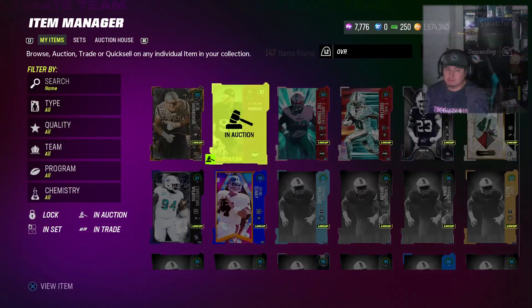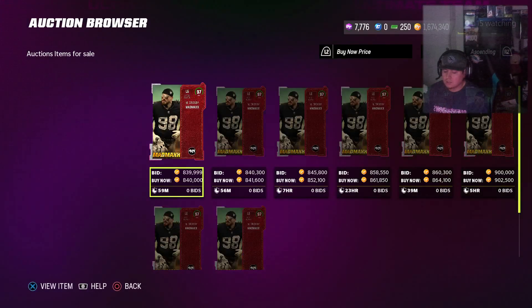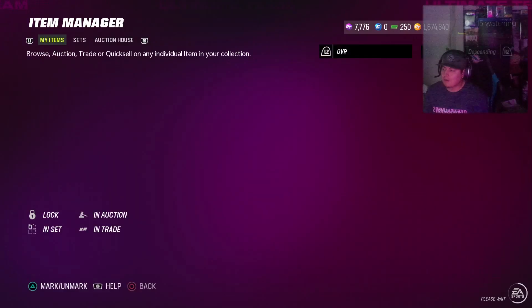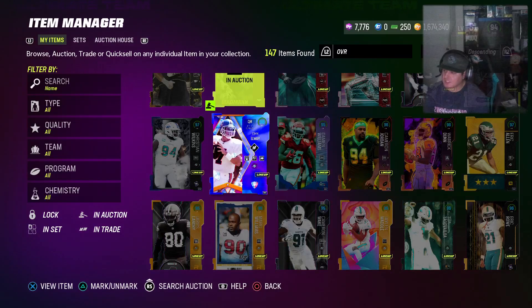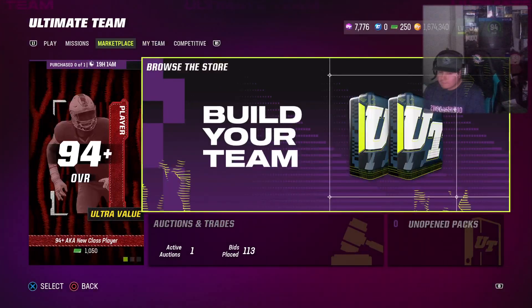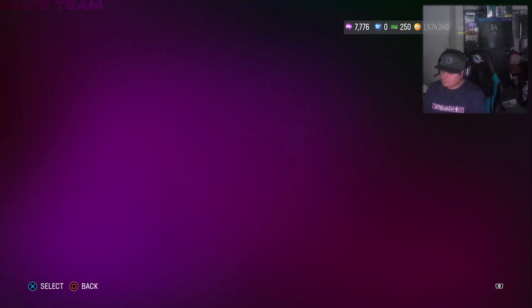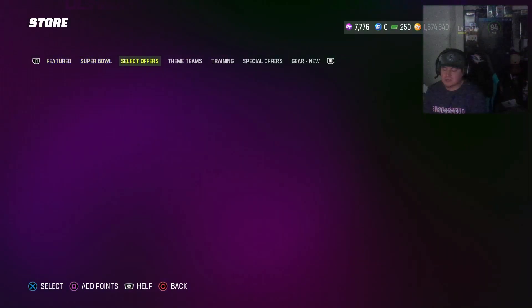What LTDs are in the game? Terry McLaurin, the three NFL Honors, and the new Wildcard LTD is in packs as well. Armstead is good, I have him on the team. He's a 99. What stat does he boost? He boosts wide receivers and tight ends.